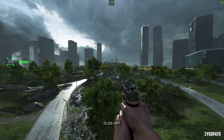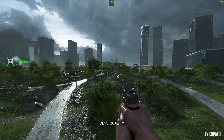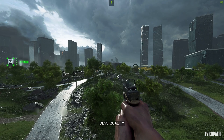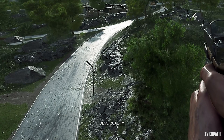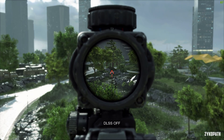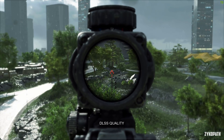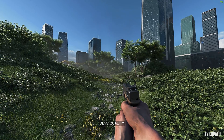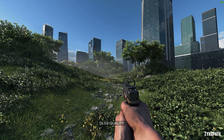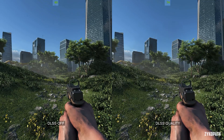Moving on to DLSS, it has a much sharper look than native and it even reveals details not visible before. But it also makes the speculars much more shimmery, which can be annoying to some people. I also found that it makes the darker areas of the game lighter, which can make it easier to spot enemies in dark environments — which are everywhere in this game — making it competitively advantageous to use DLSS. Performance-wise, it didn't increase FPS as much as I expected, but it was acceptable.